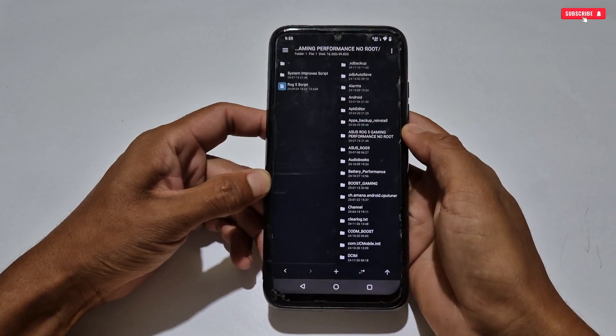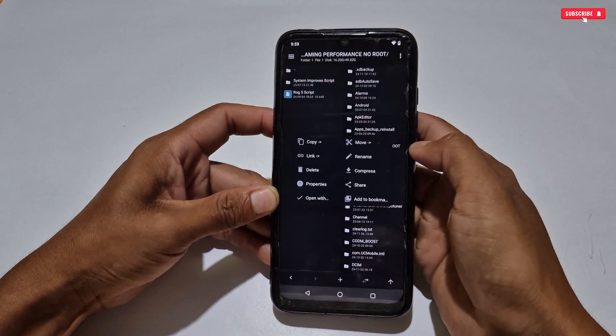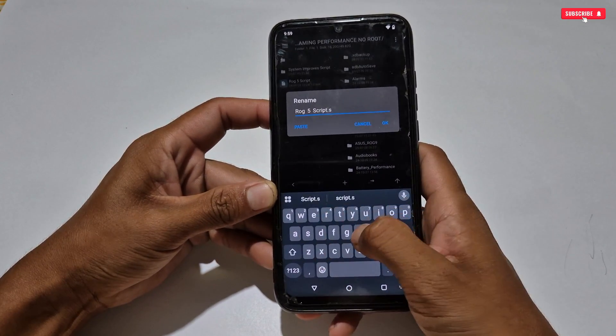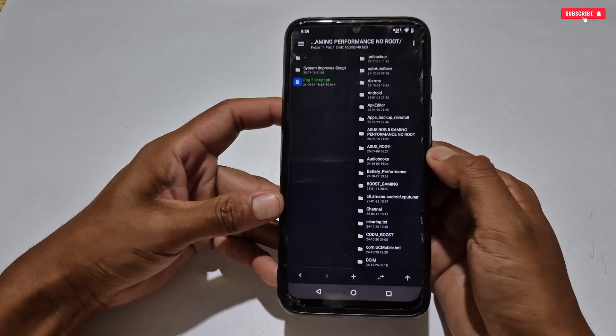Now watch the video carefully. As you can see, the file name is ROG5 script. Simply tap on it, then click rename. Now rename this file by typing dot sh like this, then tap OK to complete. Now it will turn into green color, which means it is ready to flash.